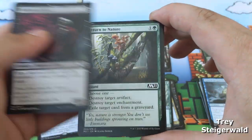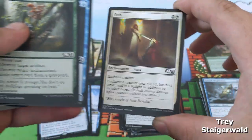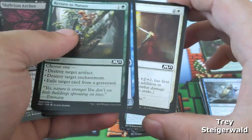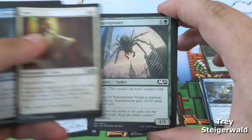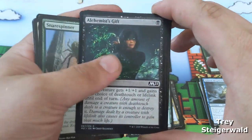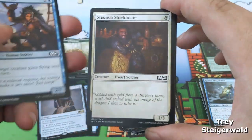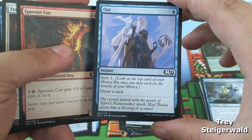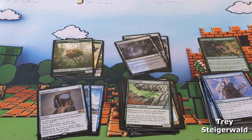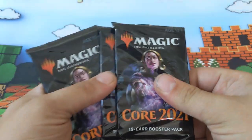Followed by skeleton archer, return to nature, roaming ghostlight, dub, snare spinner, alchemist's gift, keen glide, master's call, staunch shield-mate, igneous cur, and an opt. Congratulations, these are all the cards that you have won!